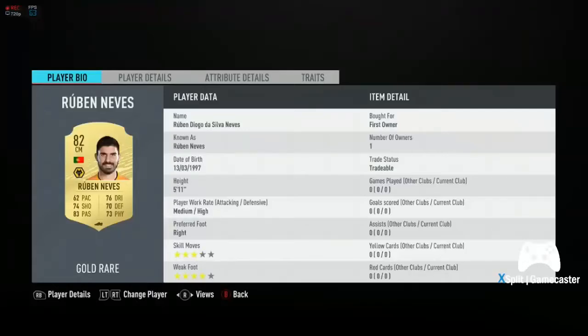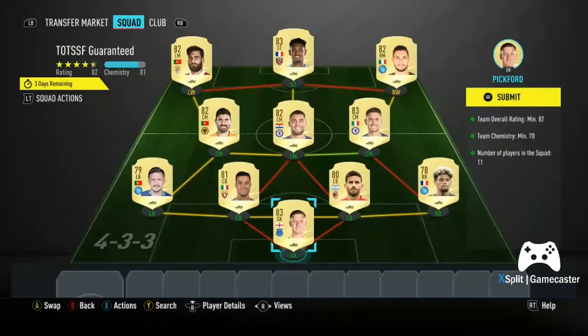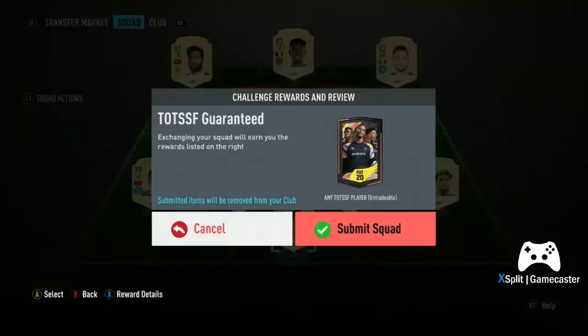...Jorginho, Kovacic, Ruben Neves, Politano, Haller, and finally Rafa. This may be more expensive than you need — there may be other ways to do it. If you want to copy it exactly or copy the chemistry links, you're more than welcome to. I'm just showing you one way of doing it, and I wouldn't need loyalty based on the players in my club. So we're going to go ahead and submit this now.